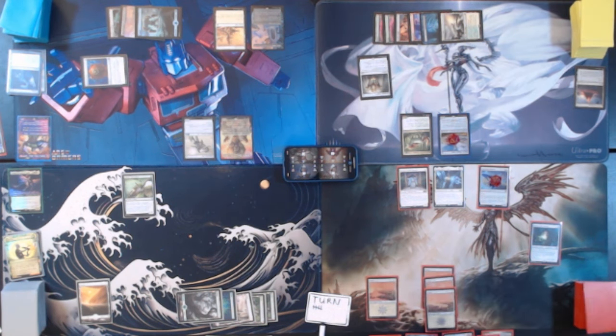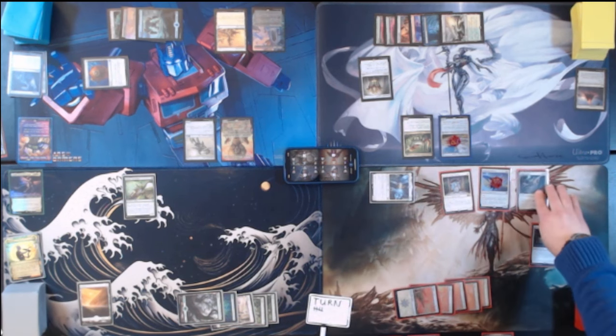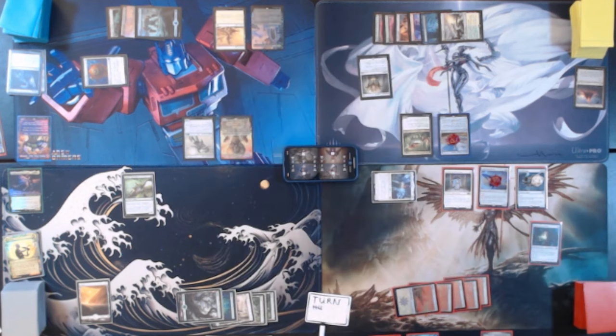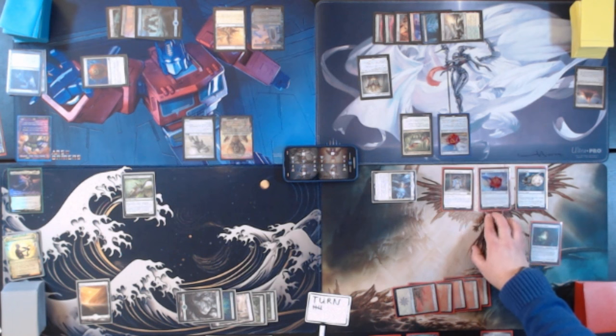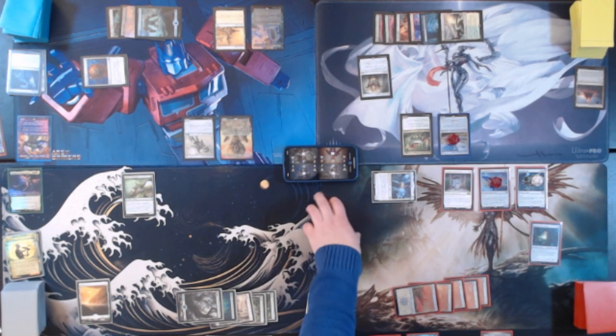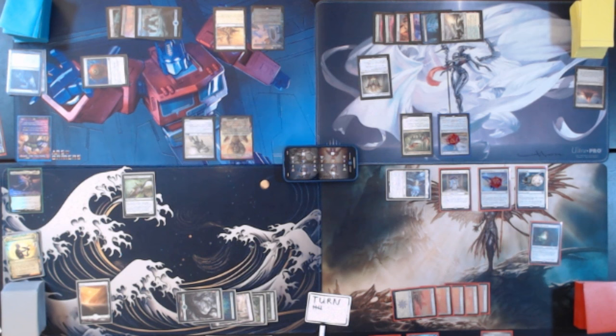Untap, upkeep, draw. Play a Plains for turn. Tapping 6 to play Exalted Angel. There are two Angels already on the field, so this Angel will get two counters. I played an Angel, so I'm going to gain life equal to that creature's toughness, which is 5. Exalted Angel says whenever she deals damage you gain that much life, and she's flying 4/5 — now a 6/7. That's all we can do right now. We're going to go ahead and pass.